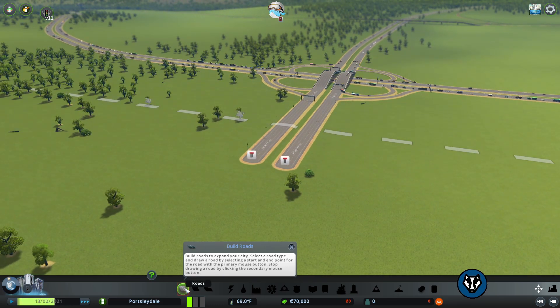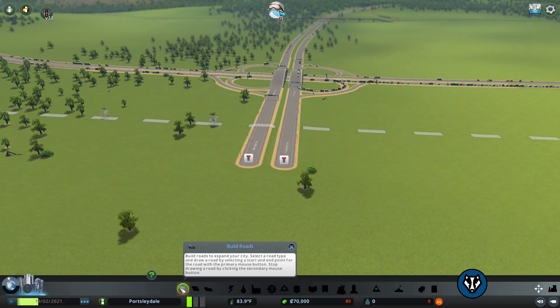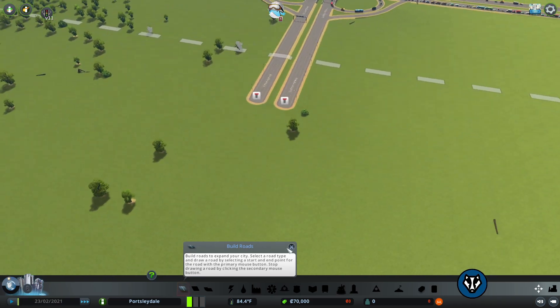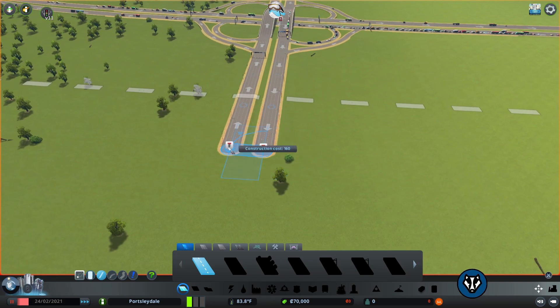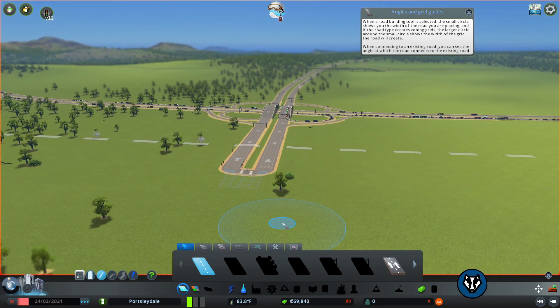First off, do not build this road yet if you are not ready. If you build this road, you start the game effectively. You see here your money - you've got seventy thousand pounds to start building a city. As soon as you build that road, all the maintenance costs kick in and you start getting charged. So what you do is put it on pause, and when you lay a road you incur no cost - time is frozen, there are no maintenance charges.